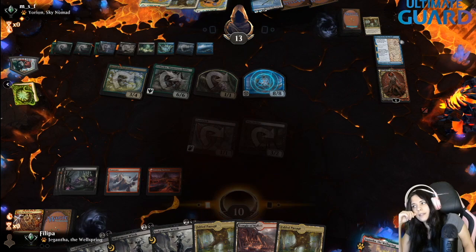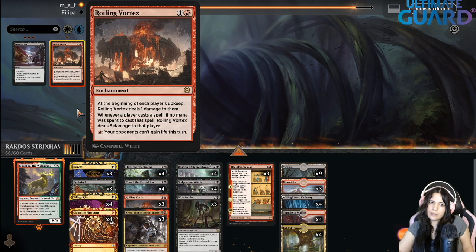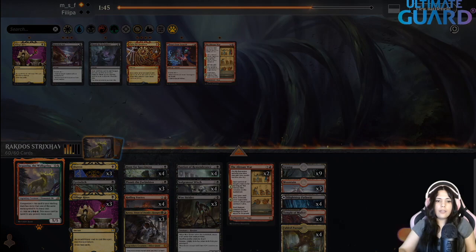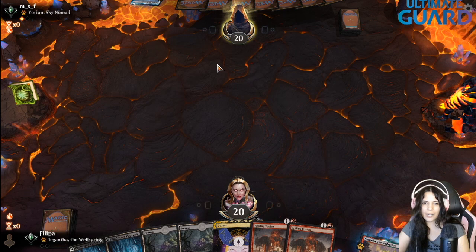Let's play first. I don't hate this hand — we are kind of playing a control game here, which I don't hate. Duress can really delay them. Let's see where you are hiding. They don't have the best hand ever, so that's good. They were relying on that, so that's good. I'll just go with Rolling Vortex — just want to start giving damage.